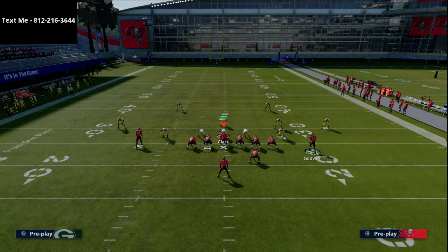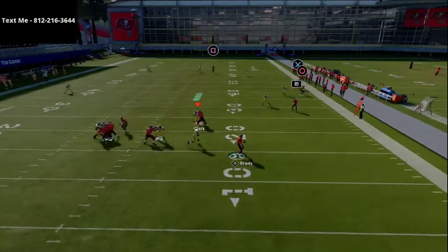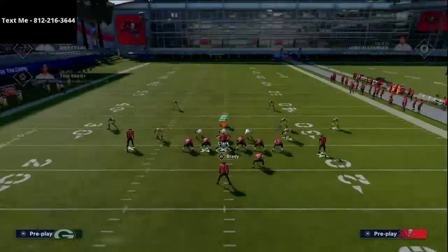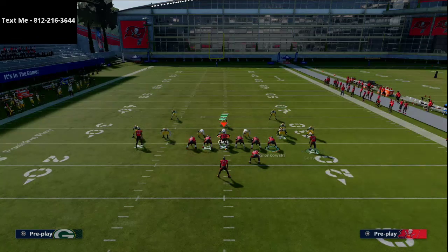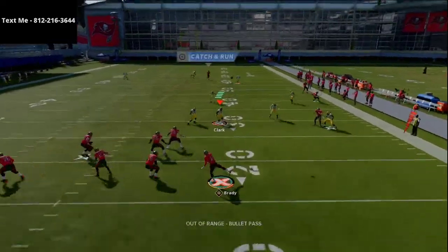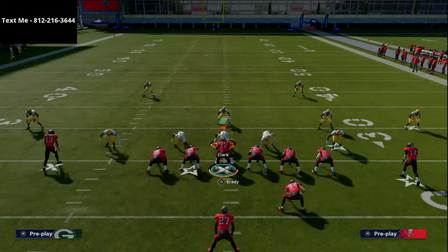If they run a Mike blitz on you, you can motion a receiver on a slant — there's nothing wrong with that. You're still going to be able to hit Gronkowski and other routes on the right side, so you can handle it. A lot of people will blitz the crap out of Strong Close, and rightfully so — it's probably the best way to defend it. But there's still that pull route getting over the top, so this will work against that defense.